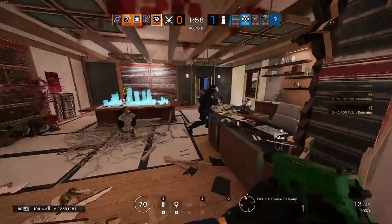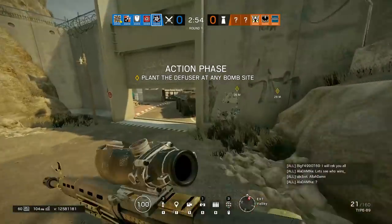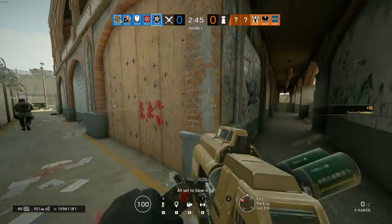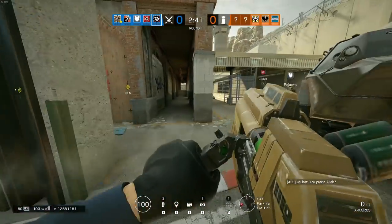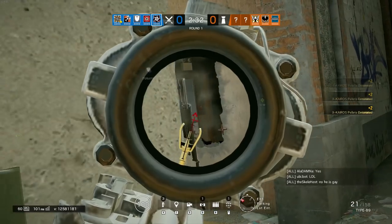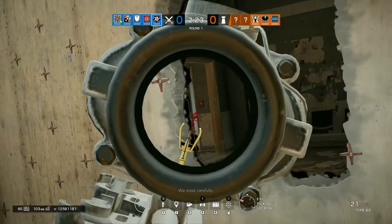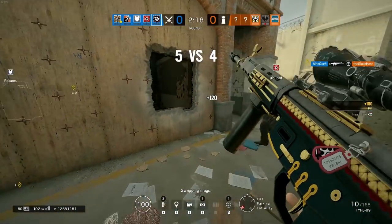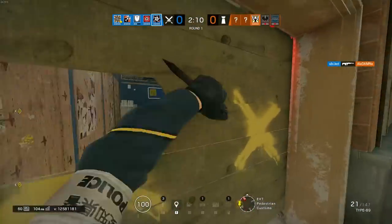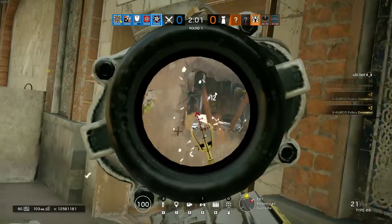Let's talk about Hibana's general strategy and the mentality you should have. Number one: don't die! You have the most important job of any attacking operator on your team, and if you fail, you let down all your teammates. Drone out enemy roamers, watch out for spawn picks, communicate with your team. Don't contest enemies alone — ask teammates for help. It's easier to survive a 2v1 than a 1v1. You have an ACOG — use it against spawn picks. But it's still safer to just move in a different direction, preferably toward key reinforced hatches, and detonate them from a safe distance.